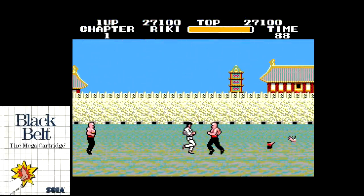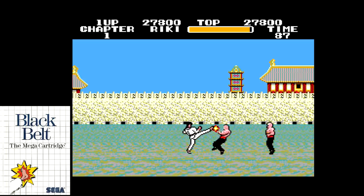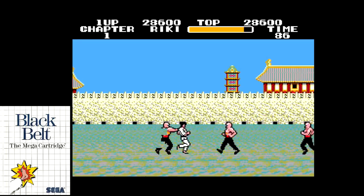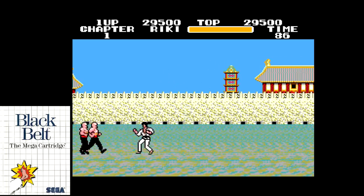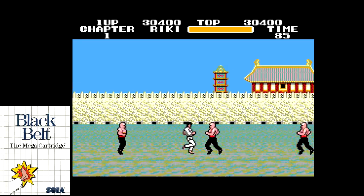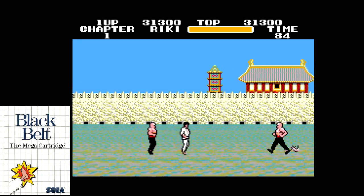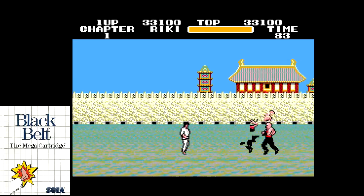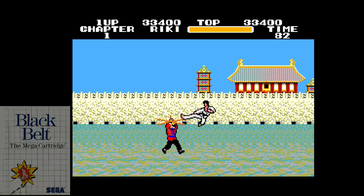Every Sega Master System fan knows Black Belt. It was an incredibly unique game to be so early in the life of the system. It features two distinct game engines: a side-scrolling action fest that has you battling multiple enemies at a time, as well as a one-on-one fighting engine similar to a Street Fighter experience. It was based on Hokuto no Ken, the Japanese version of Fist of the North Star.